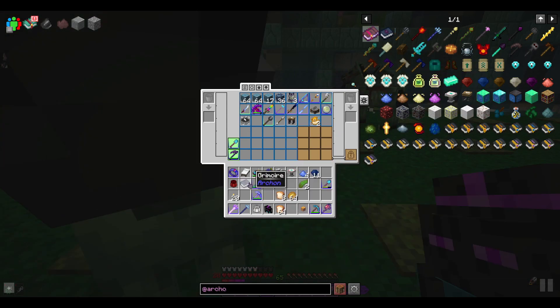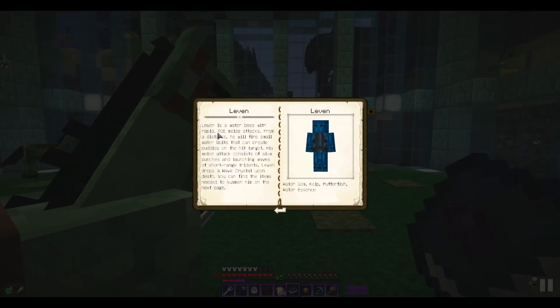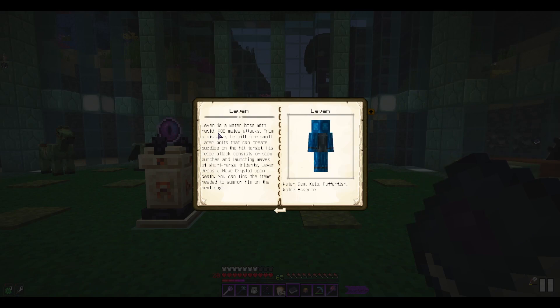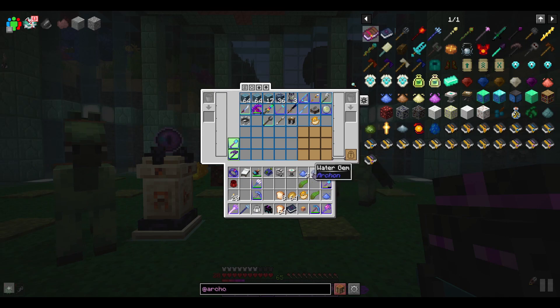We need to get the summoning pedestal, water gems, and kelp. If we have a look at our Grimoire — the book from this mod — and go to Bosses: Leven is a water boss with rapid AOE melee attacks. From a distance he fires small water bolts that can create puddles on the hit target. His melee attack consists of slow punches and launching waves of short range tridents. Leven drops a Wave Crystal upon death.